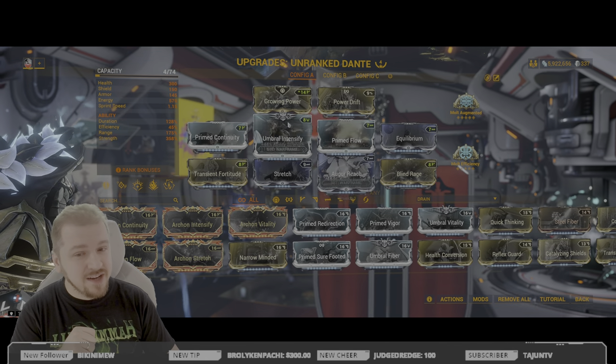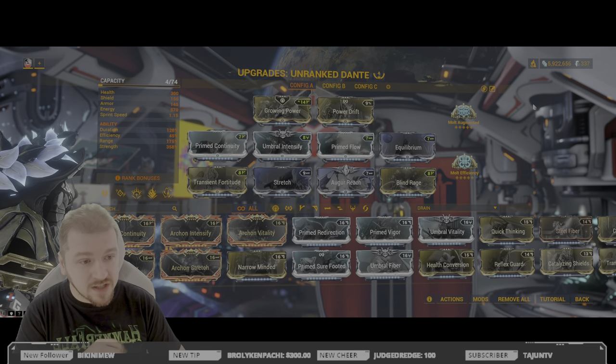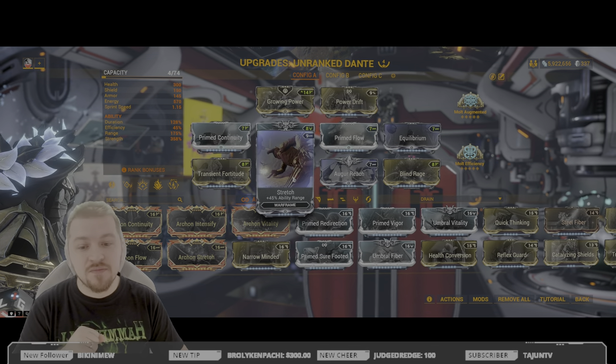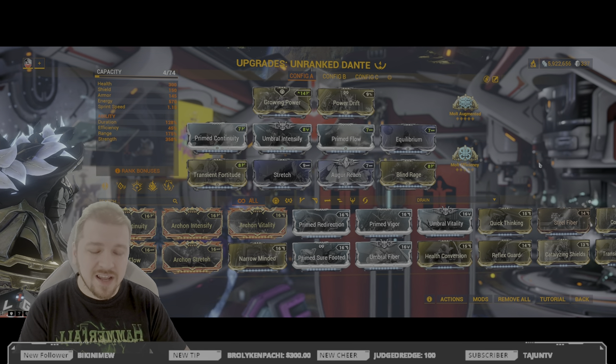How do you build him anyway? Growing Power, Blind Rage, Umbral Intensify — if you don't have the umbral version use the normal version, if you don't have the prime mod use the normal ones — and of course Molt Augmented as well. When it comes to range you gotta have one range mod: Stretch is mandatory, Augur Reach not so much.